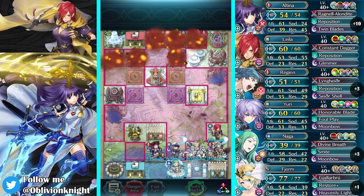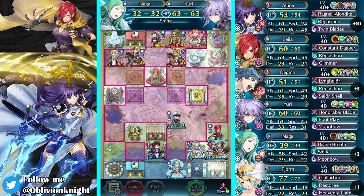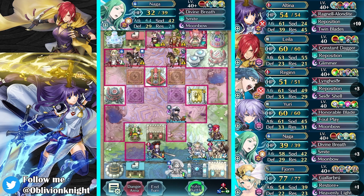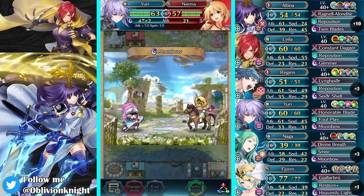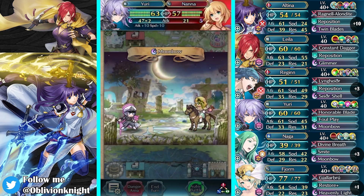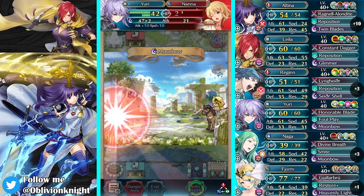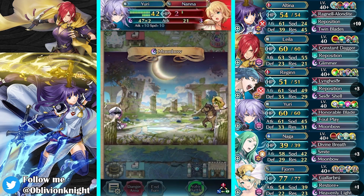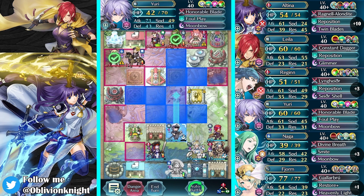There's turn two — there's the Isolation on Mirabilis. So we need to take out Nana. Nana's going to be problematic because of the Restore and the Odd Recovery. She does get a little bit of damage in. Unfortunately, it's not enough for Wings of Mercy. Wings of Mercy would be really nice to have.